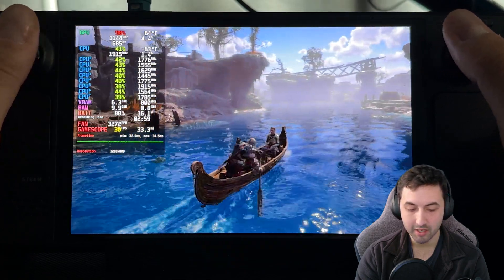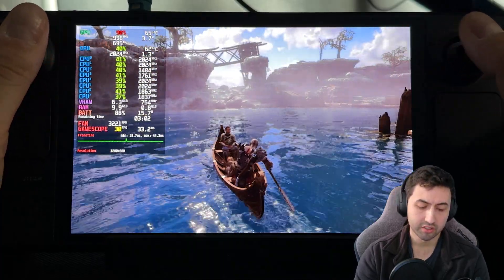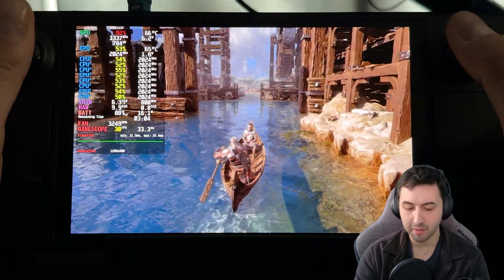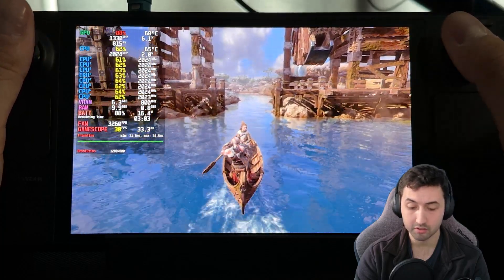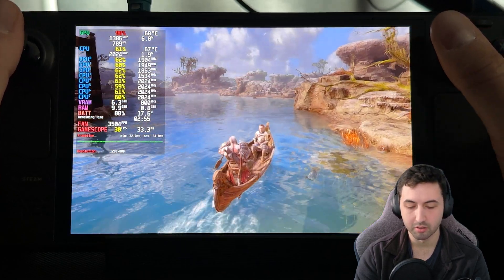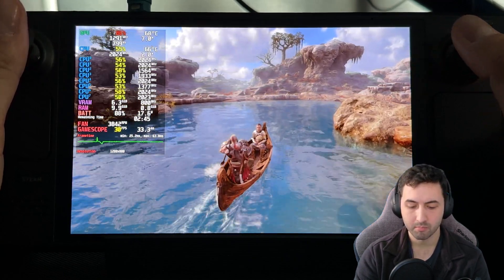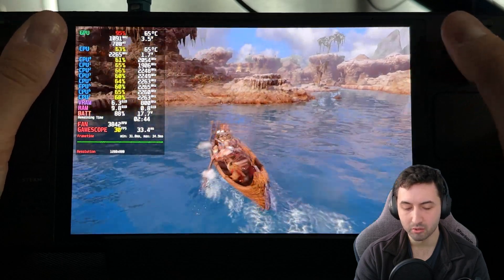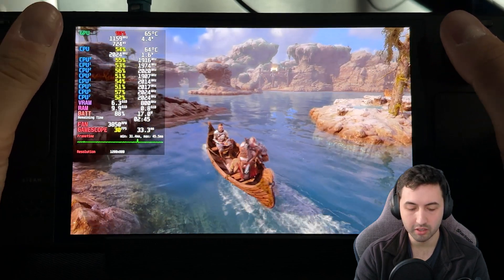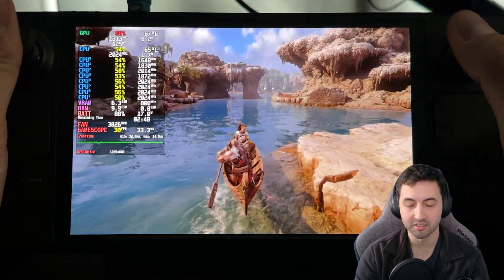Final verdict: God of War Ragnarok on Steam Deck is verified and looks pretty good. 30fps on a PS4 game that looks this good is completely fine. The stressful areas are the issue — Midgard as the prologue is fine at 40-50fps, but once you get to bigger locations you'll drop into the 30s. Just lock it to 30 and enjoy — you'll get used to it. 40fps would be nice but it's not consistently achievable.